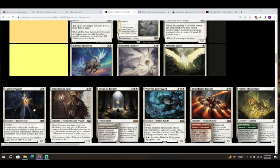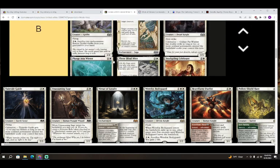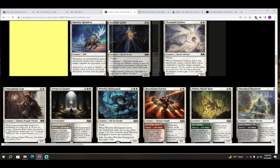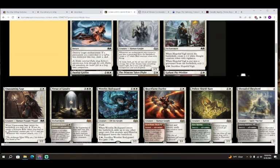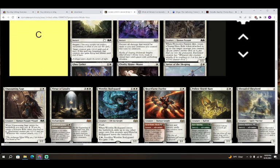Next up we have Toonvale Guide — three colorless and white for a creature, Fairy Scout, a 2/3 with flying. It has celebration: Toonvale Guide gets plus one plus zero and has lifelink as long as two or more non-land permanents entered the battlefield under your control this turn. I think this is probably our other best C. Toonvale Guide could almost be a B, but looking at it it's not quite on the power level of our other B cards — though it could be if you can trigger celebration every turn after you cast it.